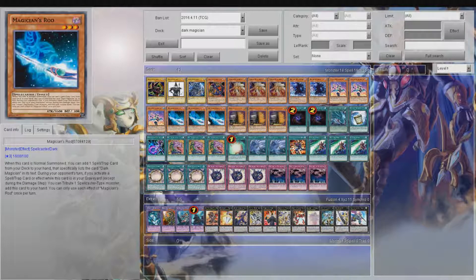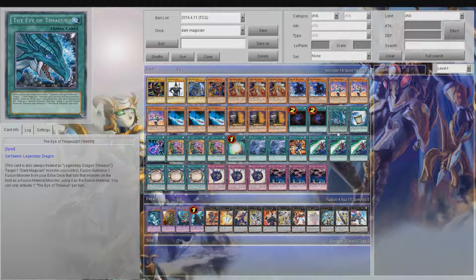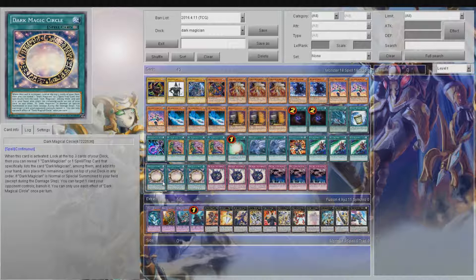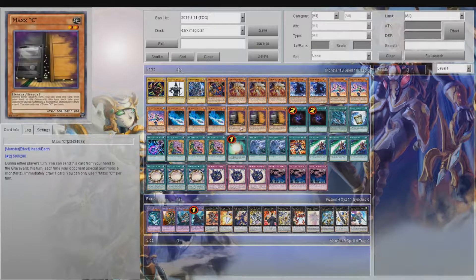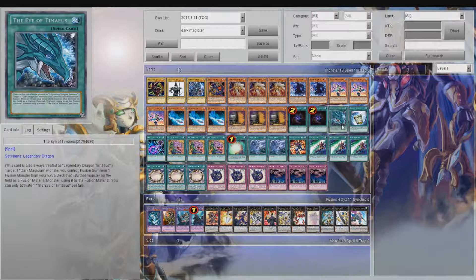Triple Magician's Rod will search out any spell or trap card that lists Dark Magician — so that includes Dark Magic Attack, Dedication Through Light and Darkness, triple Illusion Magic, Dark Magic Circle, and Magician's Navigation. Most of the time you'll search Dark Magic Circle because you really want that card — it's where you get a lot of your plays from. Then triple Maxx C for more consistency, two Allure of Darkness because you're running nine darks, and one Eye of Demise.